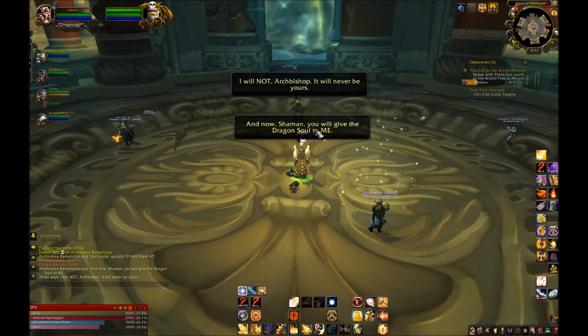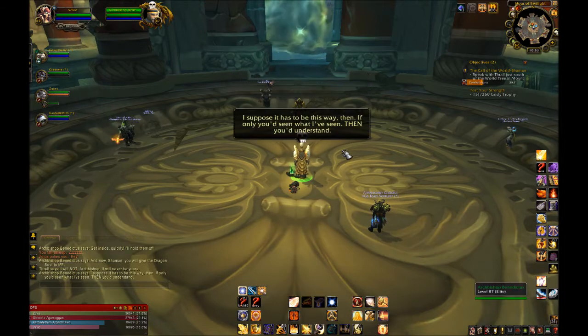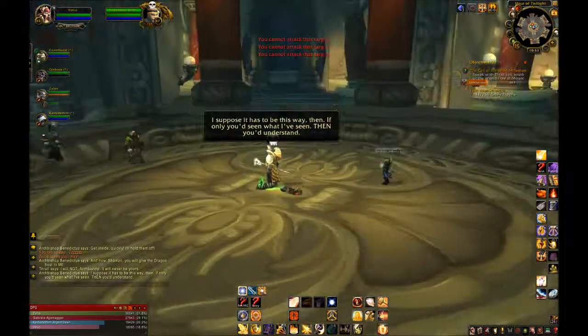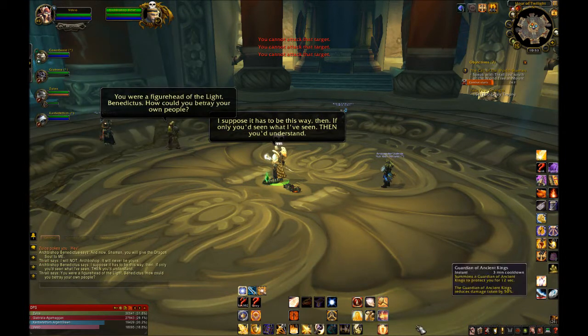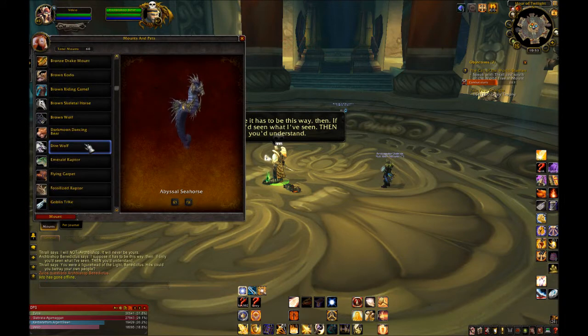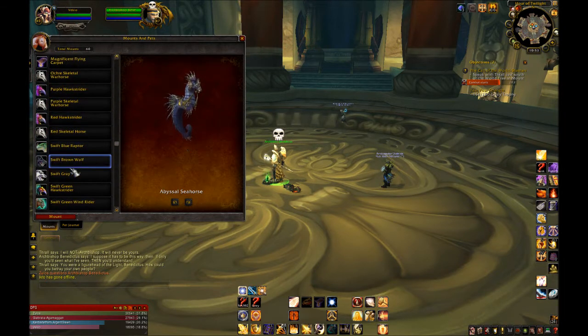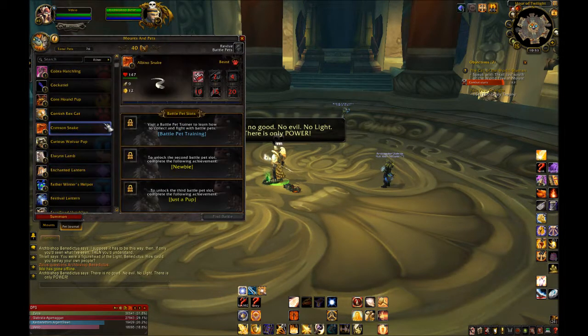The final cooldown is your Tier 6 talent. I suggested Holy Prism and I stick to it — use it whenever it's off cooldown, as it does damage to the boss and heals everybody close to them, basically melee. If you picked up Light's Hammer, use it whenever the group won't be moving much, as it does healing and damage in a small radius around the hammer. And if you took Execution Sentence, use it on cooldown to do more damage.